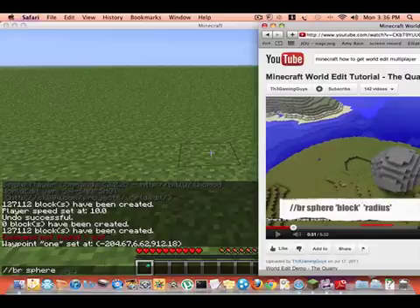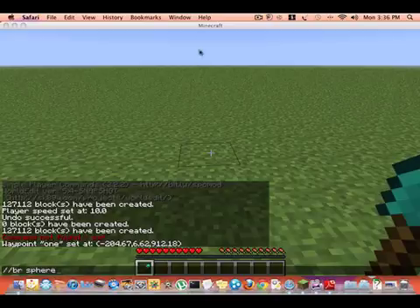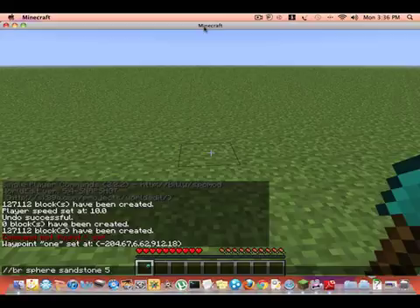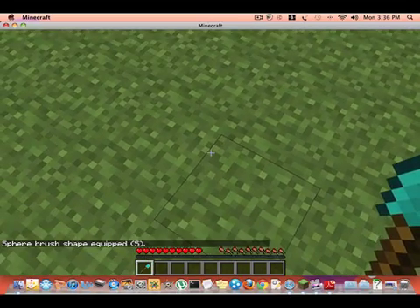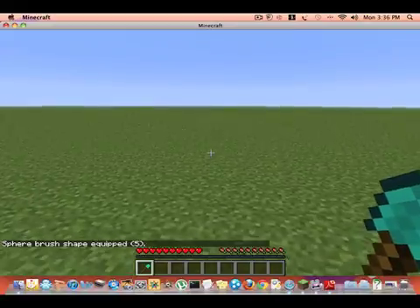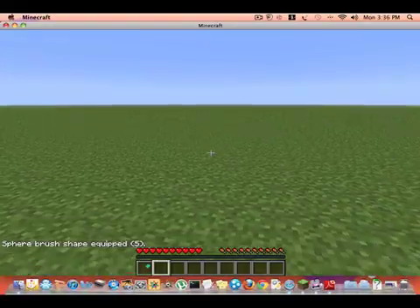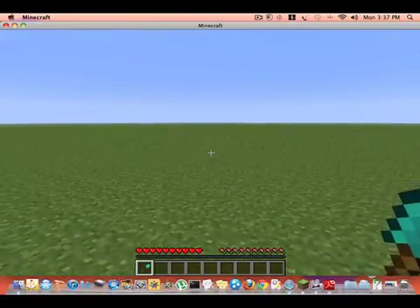It's the sphere brush — your block, wherever you want the block to be. Let's say it's stone, then the radius. I wouldn't do something too big because if you mess up it's a problem. That command sets a sphere brush shaped to whatever your radius is. I recommend you get a shovel so that when you go like this it won't do anything accidentally — your shovel is masked.